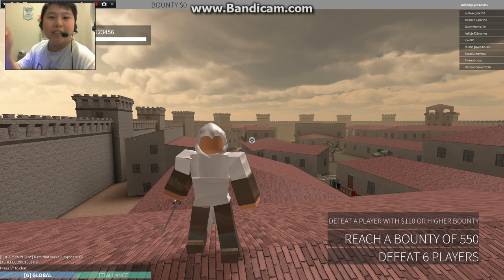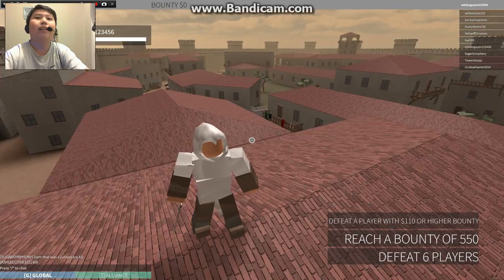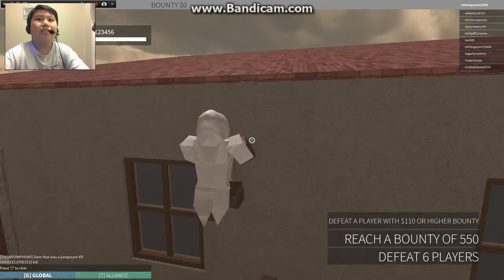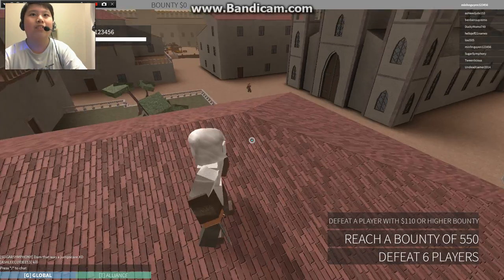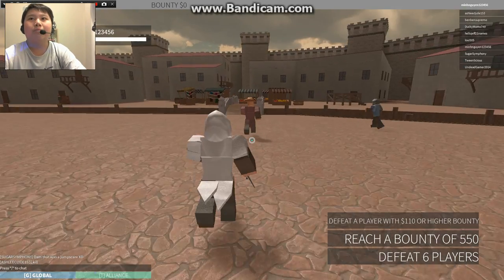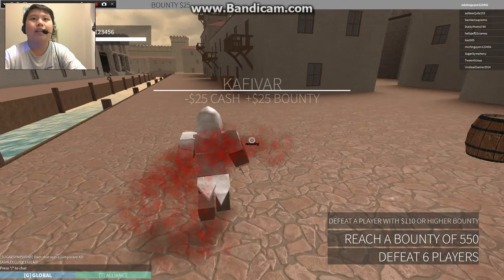Welcome back to another Roblox video. Today I am playing Stealth - it's kind of like Assassin's Creed Black Flag multiplayer but the Roblox version. What I like about this is the animation of the character walking and running. The parkour is awesome. The point of the game is you run around trying to find the real person to kill, not the civilian. On the right bottom corner that's the mission - you don't have to do it but if you do you get money and rank up.